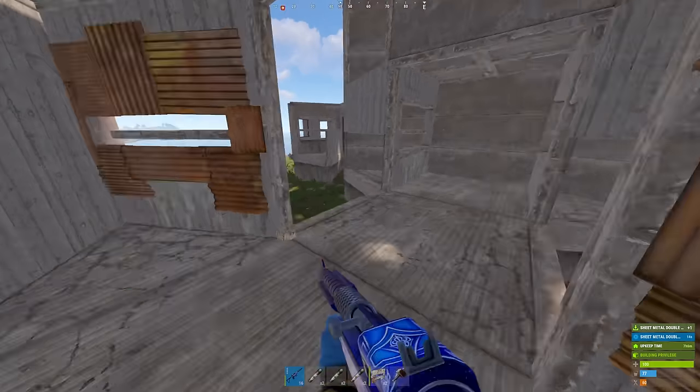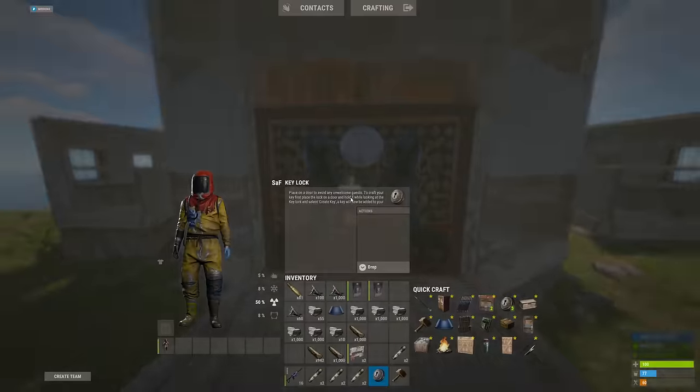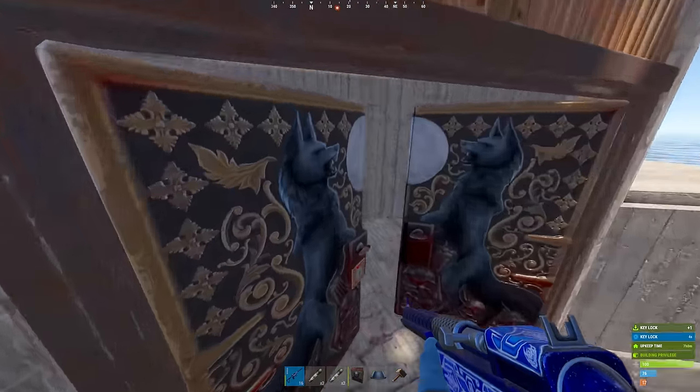This is going to be bedrooms as well — I'm going to have two of these. There's going to be a bedroom in there. That is all of the gatehouses.